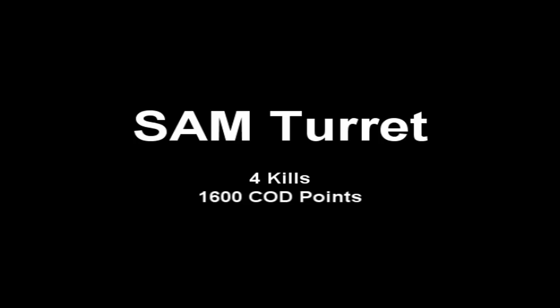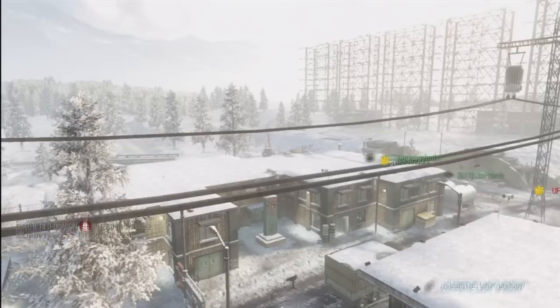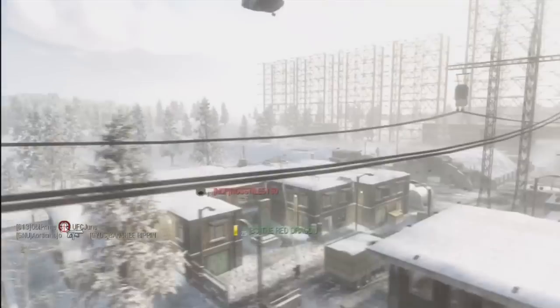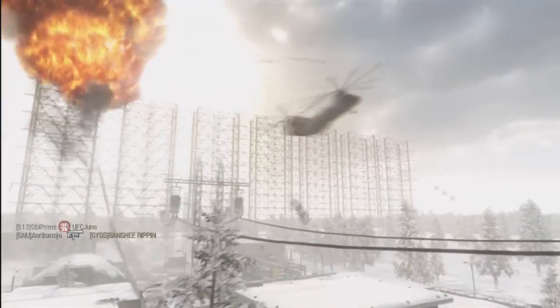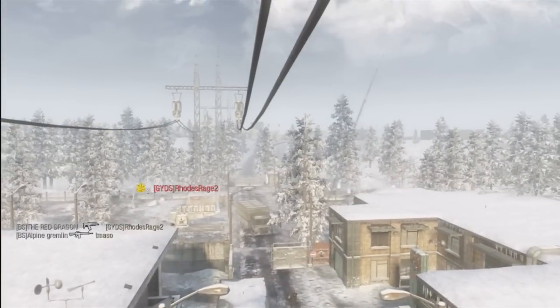The SAM Launcher is also at four kills, and I really like this one. You can set it out and it destroys any incoming enemy aircraft — so if the enemy is calling out a care package, a spy plane, or whatever, this will shoot that aircraft out of the sky. This is a very important killstreak — a defensive killstreak that works out really well.